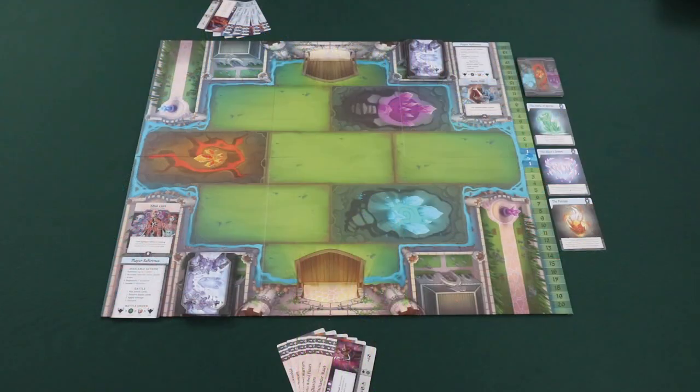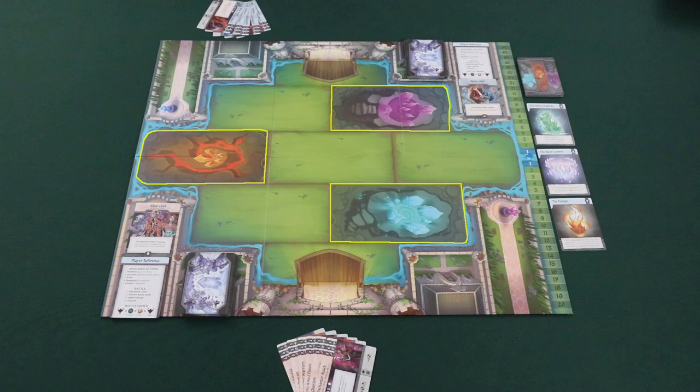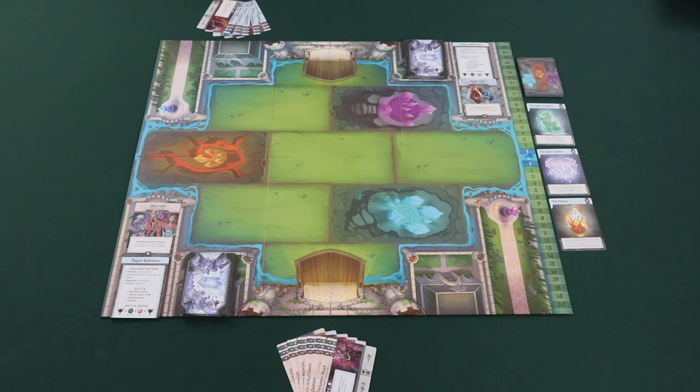The goal of Crystal Clans is to deploy units on the board to successfully control crystal zones. If you control two crystal zones at the same time you can claim a crystal. The first player to claim four crystals immediately wins. The game board is divided up into zones.